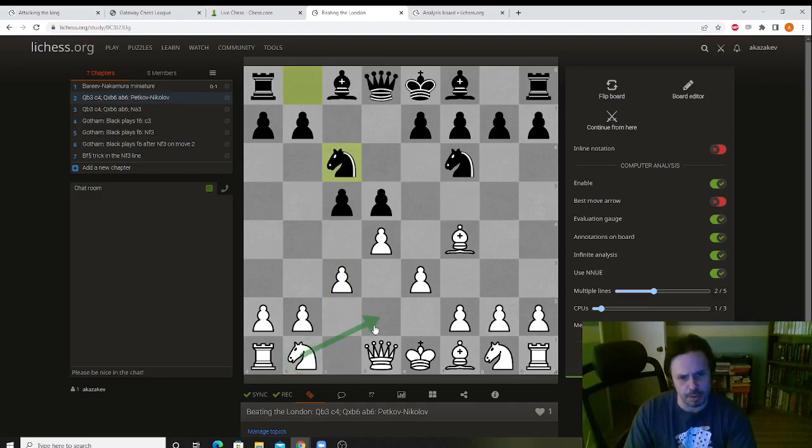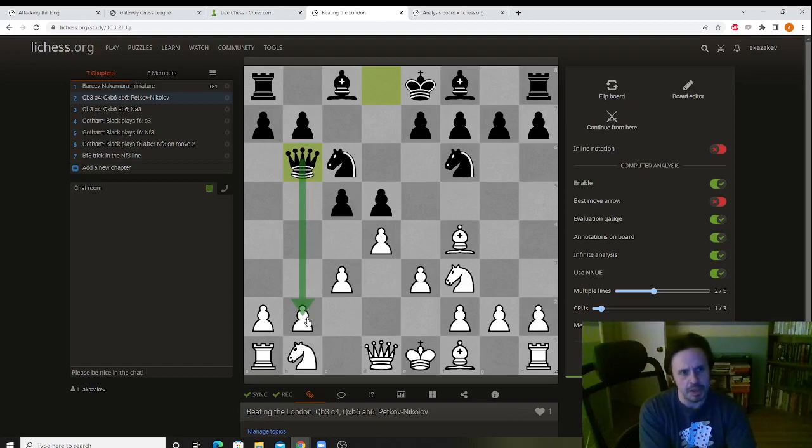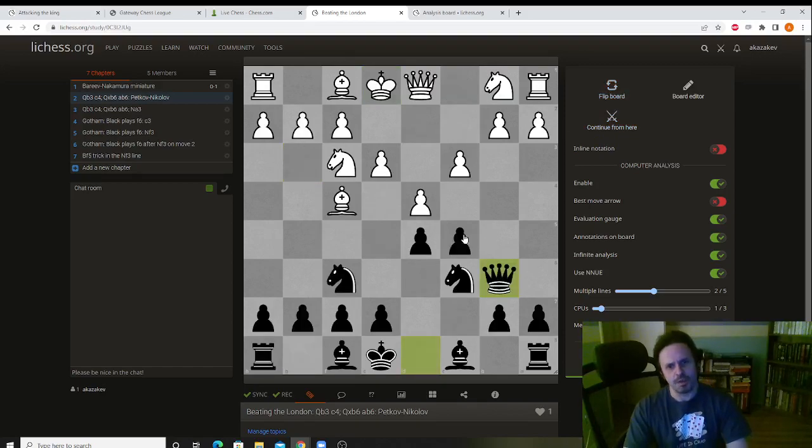If White plays knight d2, which is the main move, White is absolutely okay. However, if he plays knight f3, this allows queen b6. Because the queen attacks this pawn, it's not so easy to deal with it. White doesn't really want to play b3 because it creates a lot of weaknesses on the queen side — that's something I'll talk about later.